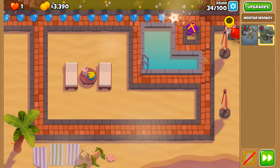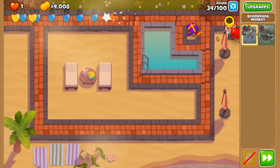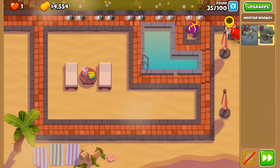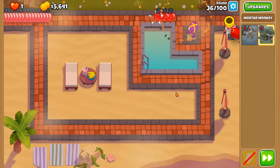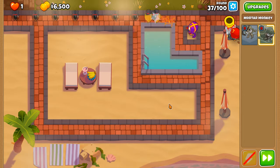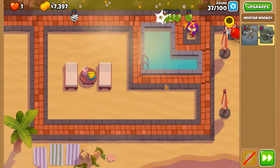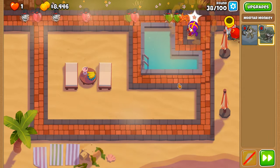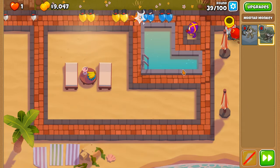The drawback of top path over bottom path with the mortar monkey is the reduction in attack frequency on the field. The top path has been rejigged because the Big One's explosions are now the explosion damage type rather than normal. So black balloons and zebra balloons can no longer be damaged by the main center explosion. This further incentivizes buying Striker Jones as your hero to circumvent that weakness, or just get an MIB.